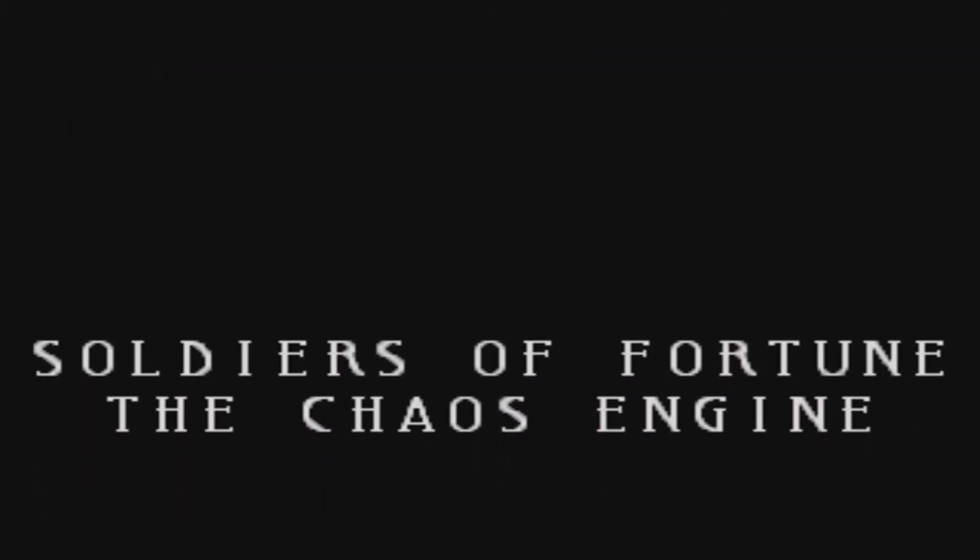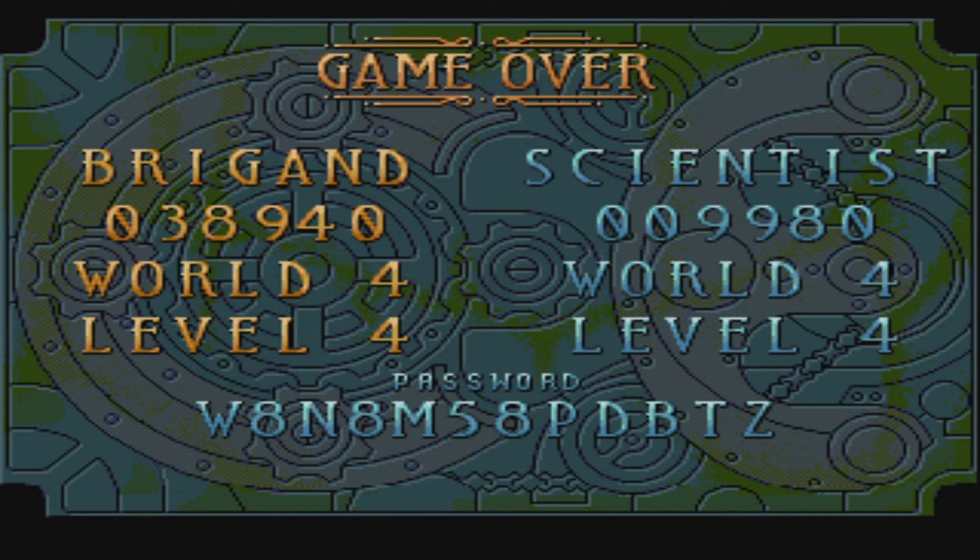Soldiers of Fortune — the Chaos Engine. I wonder if that was possibly going to be its full title. But with that, folks, we have completed the Chaos Engine. Look at that score: 38,940 for me. Scientist: 9,980 — not as good. Brigand kicked ass there, but the Scientist is a really, really good support character in this game. Would highly recommend having the Scientist as a second character, just because of the healing. The Brigand just has some good all-rounded stats.